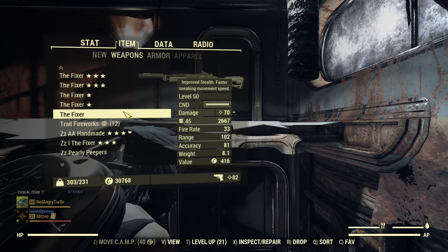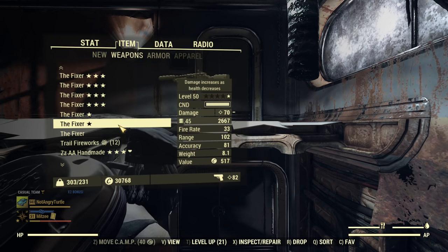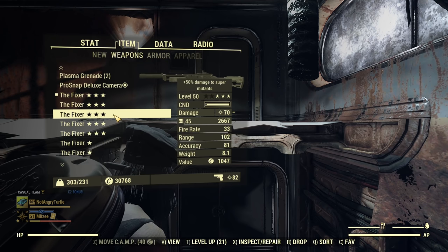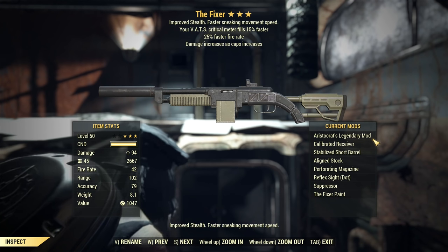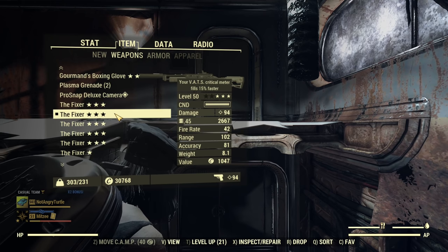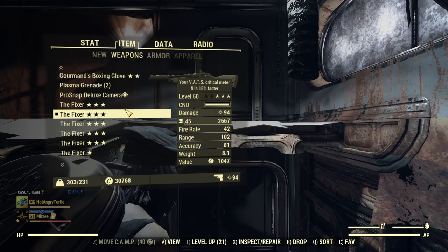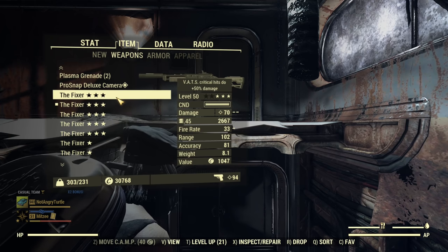That concludes the testing. Unfortunately no surprises - nothing performed better than intended. Therefore, number one is still Bloodied and then Anti-Armor; those two are still the strongest effects. But we have the addition of Aristocrat's, which was doing really well - it's a new effect that will most likely be sought after. And Mutant Slayer's is definitely improved, as it performs exactly the same as Aristocrat's. I know results can be different with energy weapons, so if you have experience with energy weapons and these new prefixes and found any working better than intended, let me know and I will test. I can confirm that for ballistic weapons, all these prefixes are working as in the patch notes.